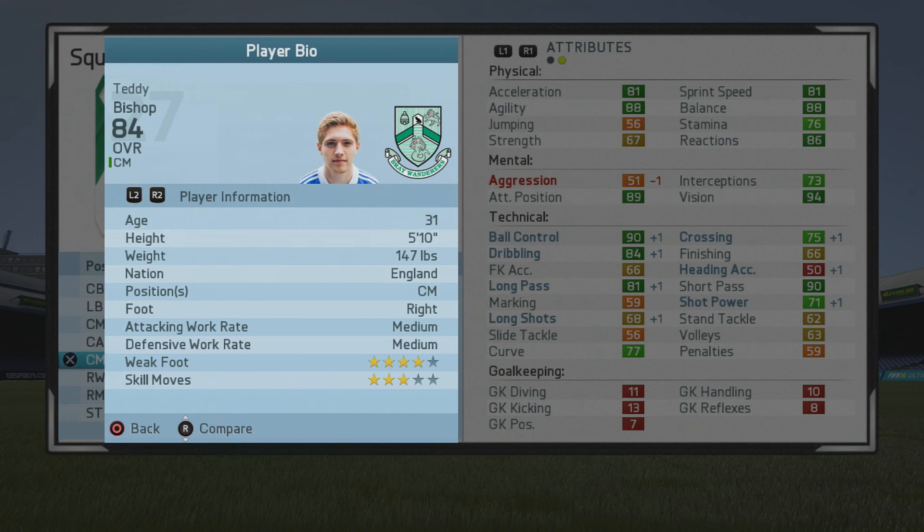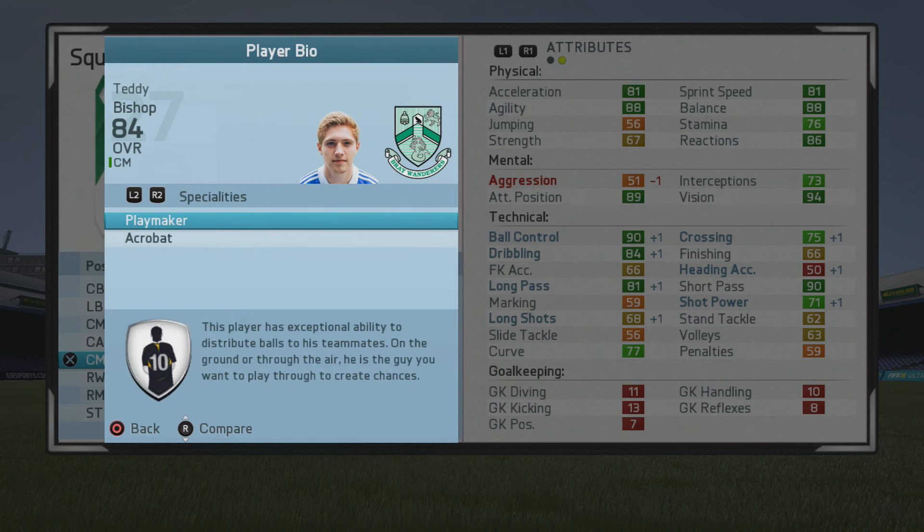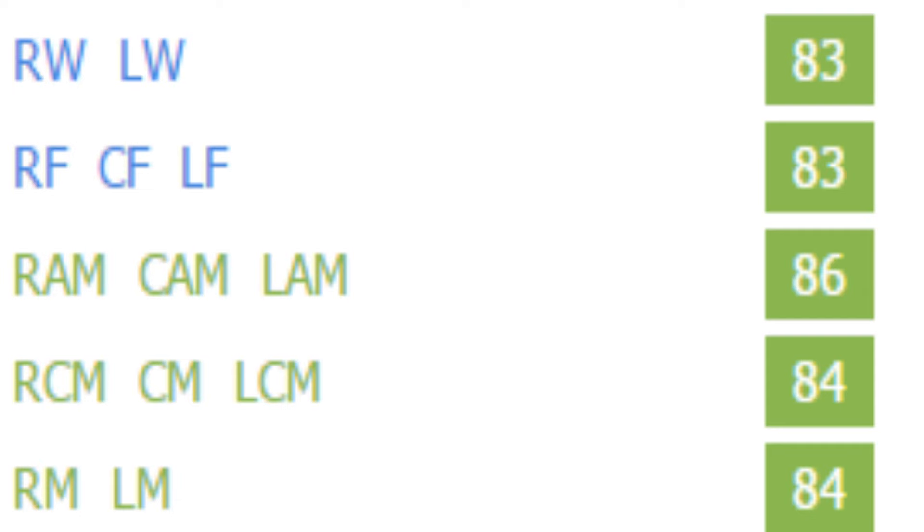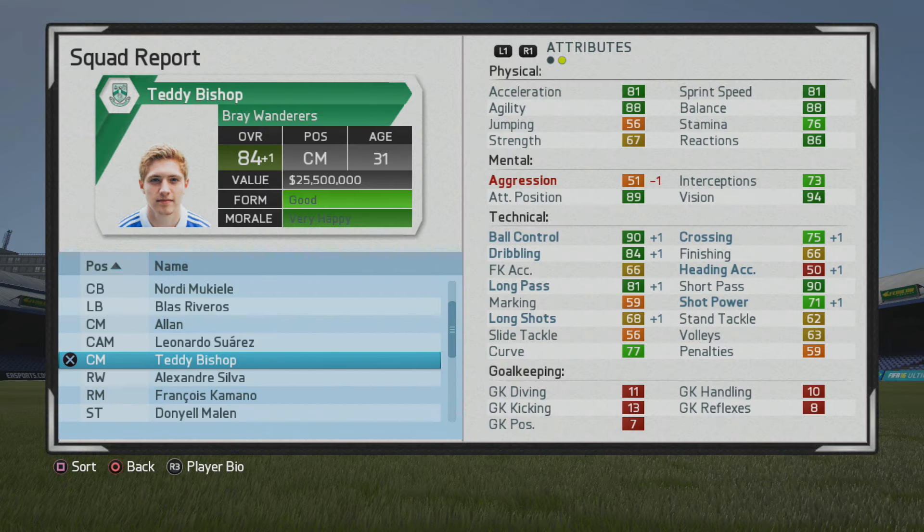First, let's take a look at the play information — the specialties he may have acquired. He has Playmaker and Acrobats. Taking a look at the position calculations to see where he fits in throughout the pitch: he's 83 as a winger, 83 as a center forward, 84 as a CM, 86 as a CAM, then 84 as a right mid and left mid. So two points higher as a CAM is very nice to see.